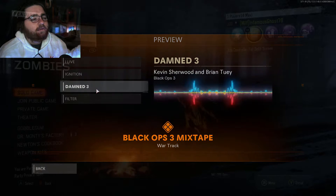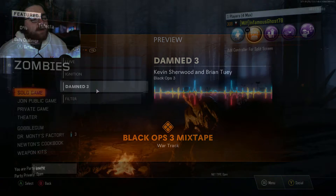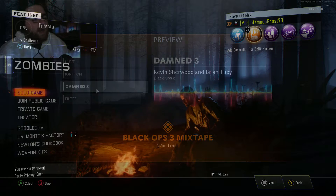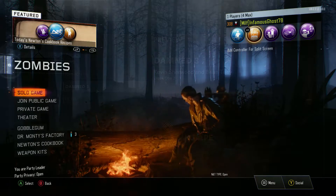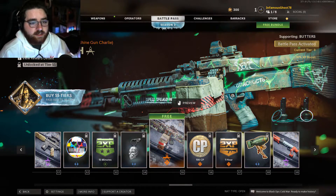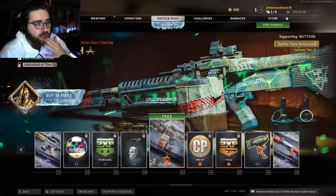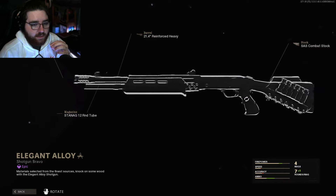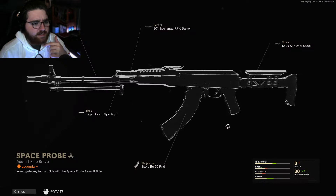I can feel myself sitting in that lobby as Richtofen or Dempsey, eating a can of beans around the fire. One of the best zombies maps ever made — Shadows of Evil. Holy shit, this is kind of sick. I like how it glows a little bit, not reactive but it glows. I'm also a big fan of the handles and grip, and there's some nice etching on it too.